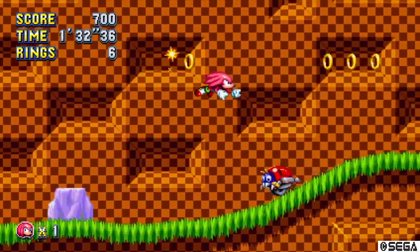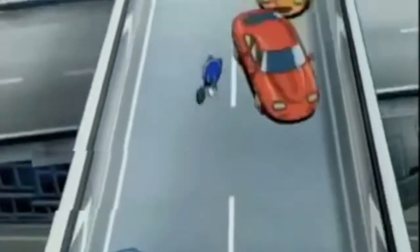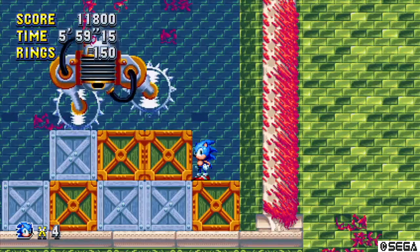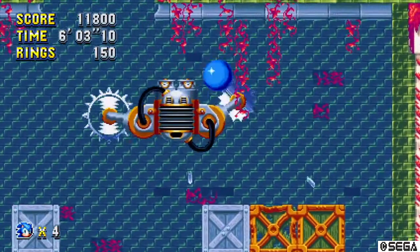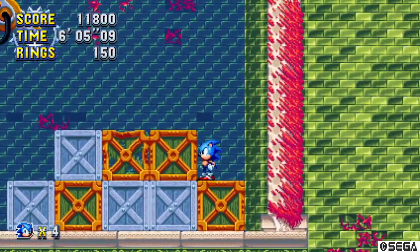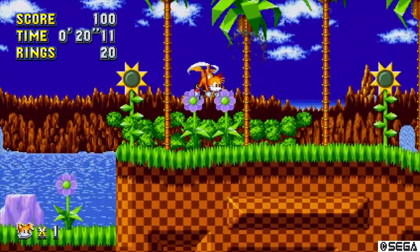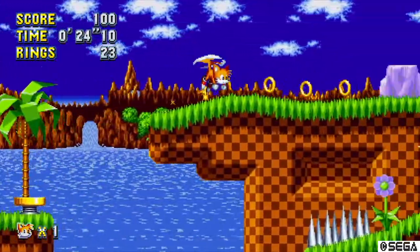Tails can briefly fly to certain areas, Knuckles can glide and climb walls, and Sonic — well, you know what Sonic does. These different abilities are imperative to utilize if you want to collect all of the secrets hidden throughout the zones. Certain areas are inaccessible to certain characters, so the replay value is a huge factor if you want to get every collectible.